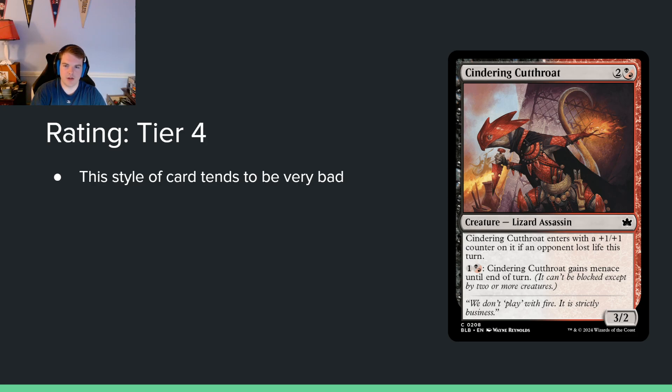Sindering Cutthroat — two and a black-red hybrid for a 3/2. It enters with a +1/+1 counter on it, making it a 4/3. If an opponent lost life this turn, it has a hybrid ability to gain menace until end of turn. Three mana for a 4/3 is not that much better than a 3/2. This is kind of the poster child for why I think the red-black deck is not going to be functional. It just doesn't do anything meaningful. Tier 4 might even be generous.